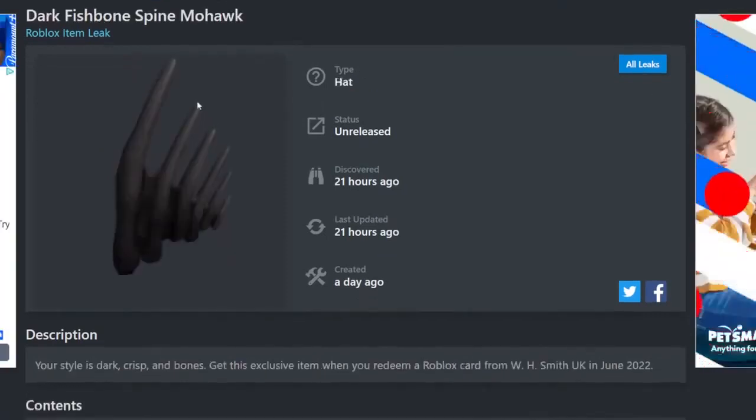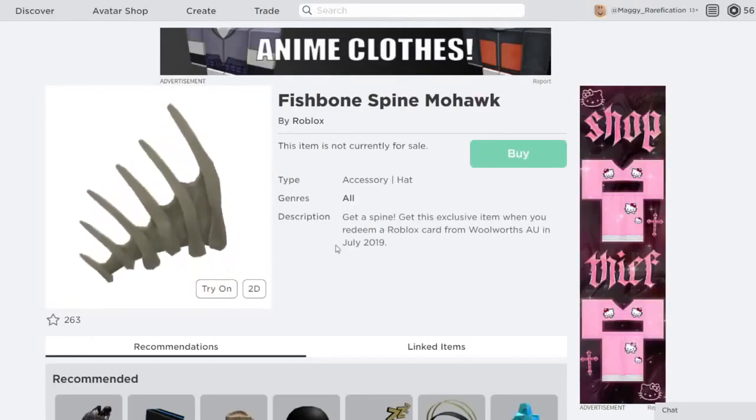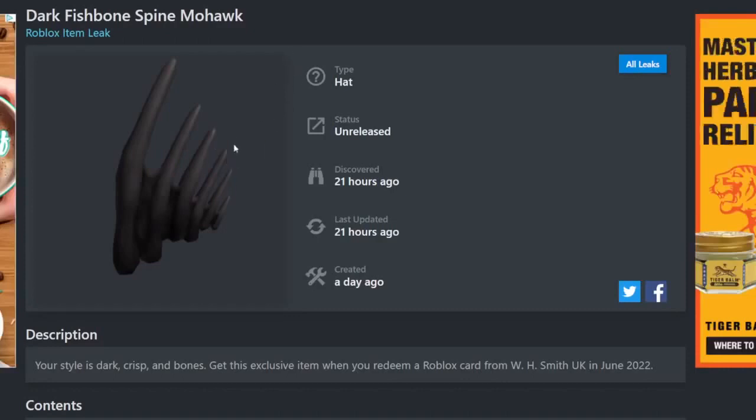Right over here we have the Dork Fishbone Spine Mohawk. This is a pretty interesting item — it is a retexture of the regular Fishbone Spine Mohawk, which came out three years ago. This black version you can get from WH Smith in the United Kingdom. The 3D isn't working, but it will basically just look like a mohawk. If you're interested, it's a pretty nice looking mohawk.